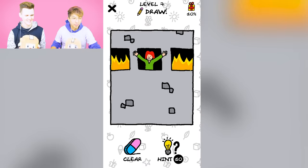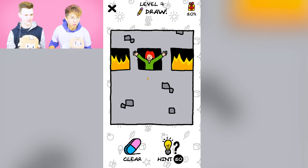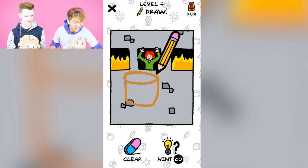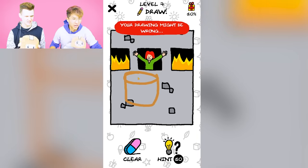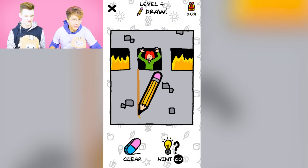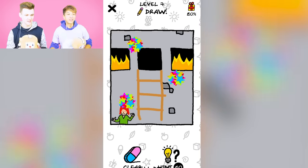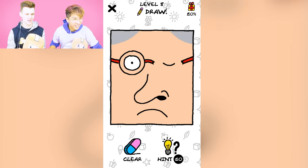There's somebody trapped in a burning building. What do we do? Maybe you can draw some water — like a bucket? Like putting out the fire with water? No, that's not it. I know what it is — you draw a ladder. A fire ladder! That will get them to safety. Got it, guys. Wow, this game's getting really tricky. This game's awesome.